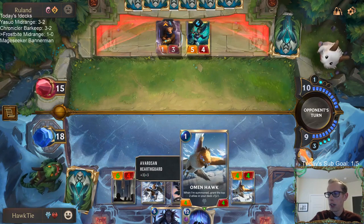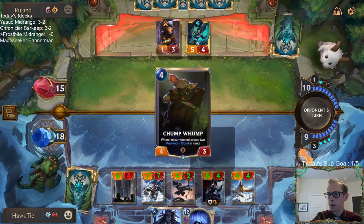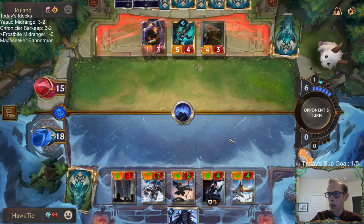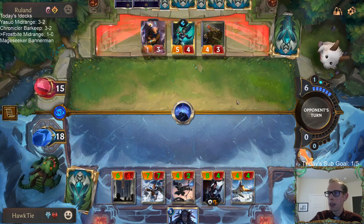One mana — four fours to grant the top two allies of our deck plus one plus one. Not bad. The thinking is if they deny this they'll only have three more mana now to interact.